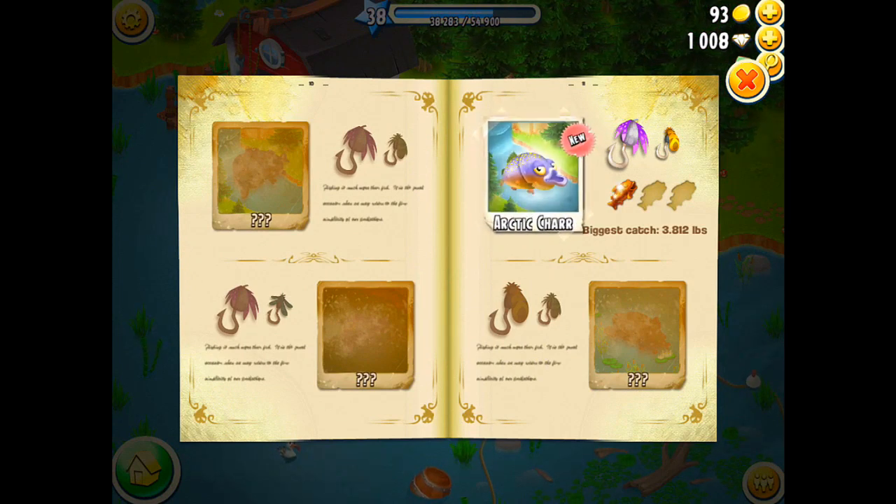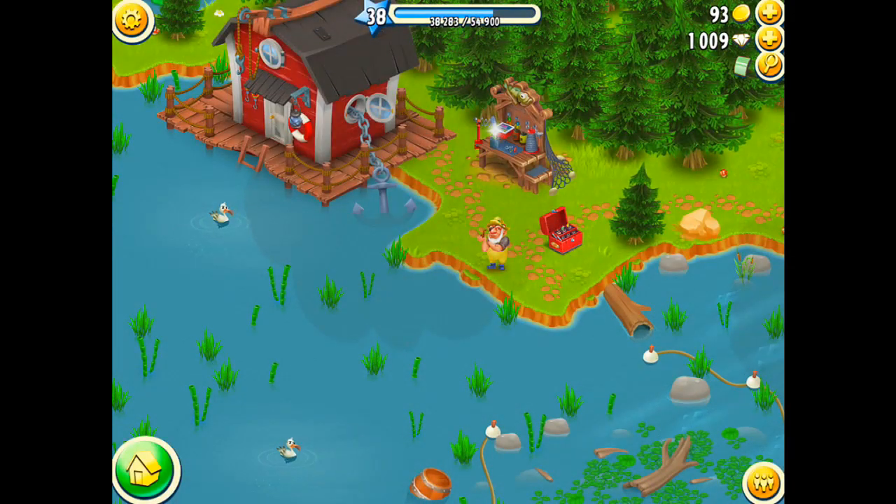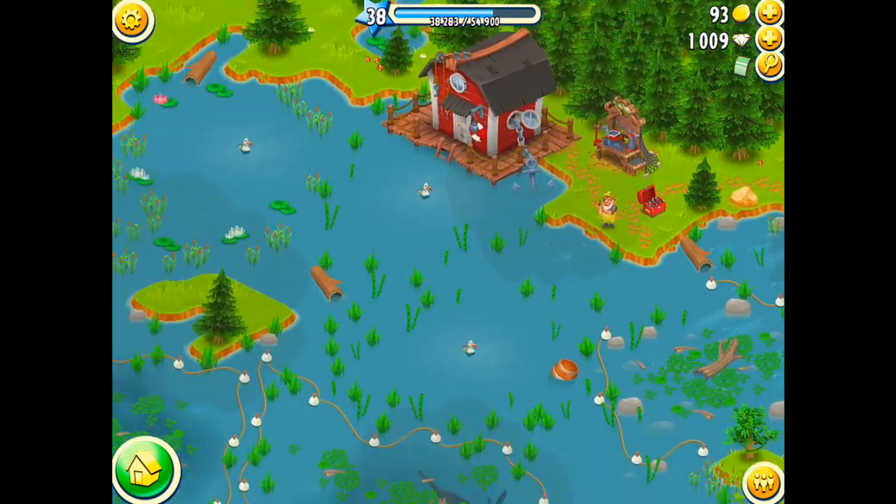You can get diamonds for each new fish that you catch. To do that, just open up your scrapbook and click on the flashing picture of the fish that you caught, and you get some diamonds for it. It's pretty cool — it's another awesome way to get some more diamonds in this game. That's all I have for this guide.